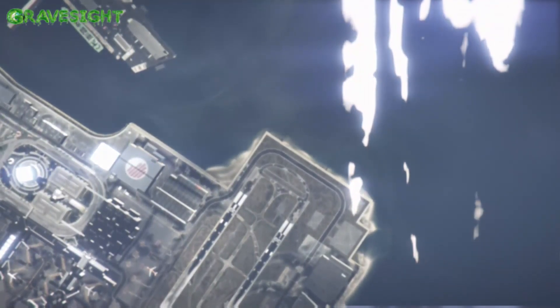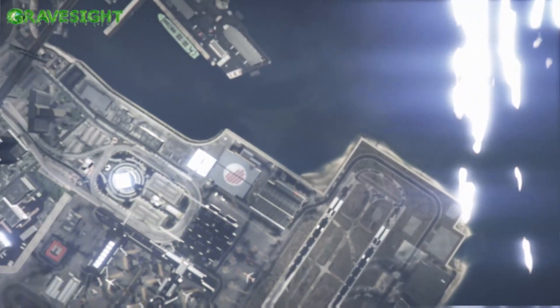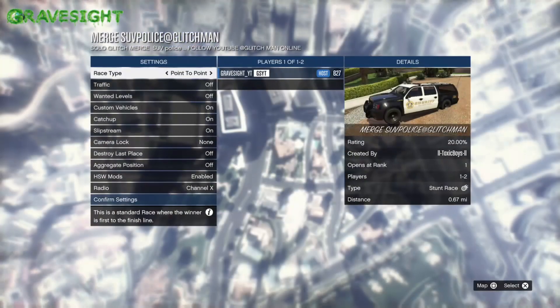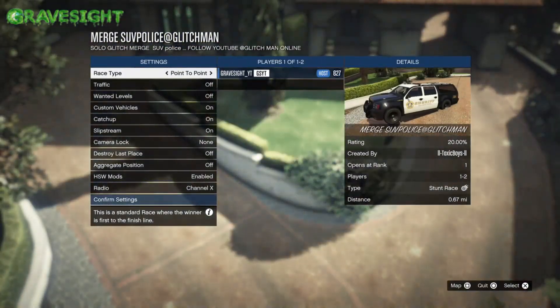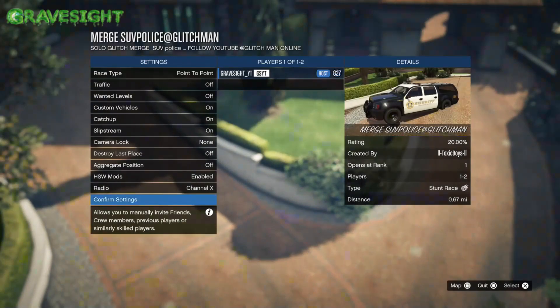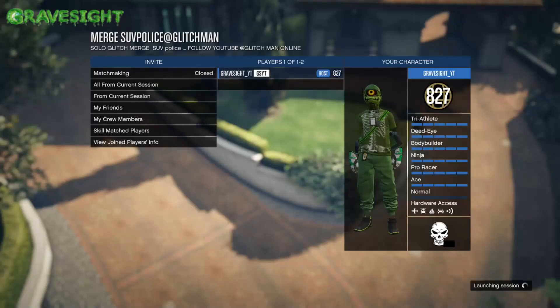The next one we're going to be looking at is the police SUV. You know this one because you've been chased by it a thousand times in the game, if not a million. It's got dudes hanging off the side of it — that's just the regular vehicle, but we're going to be merging this.